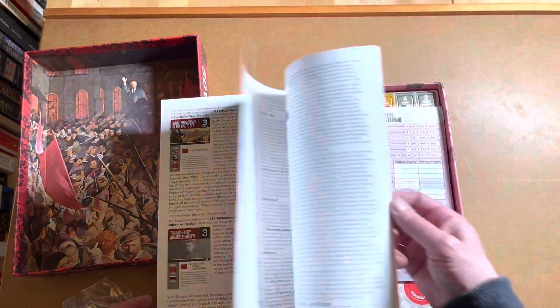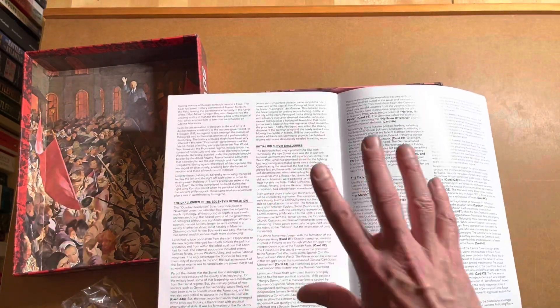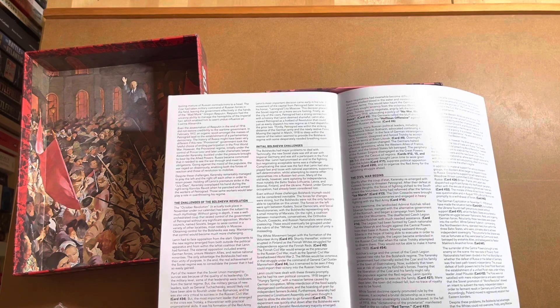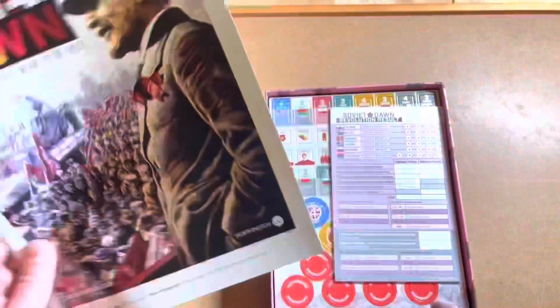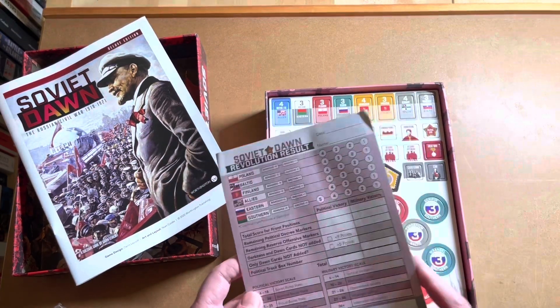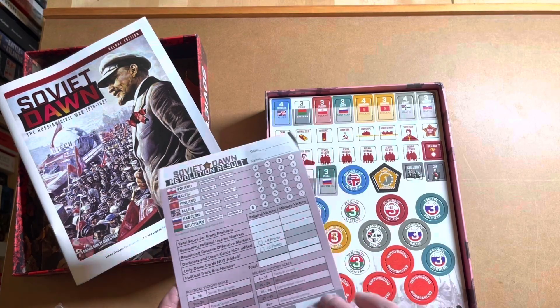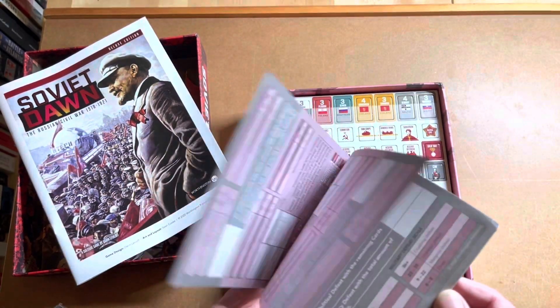I'm basing this on very little, but they've all got the same complexity rating. Going by the rules though, I would say the Boxer Rebellion and In Magnificent Style are going to be a much lower complexity than this one. I'm going to keep saying again — because I've just done three unboxings one after another — I perhaps should have done them all in just one video.